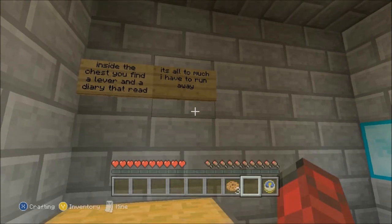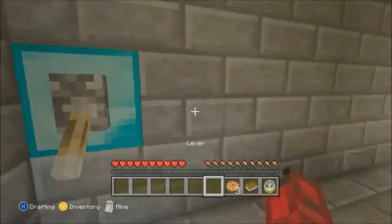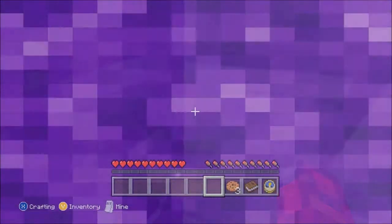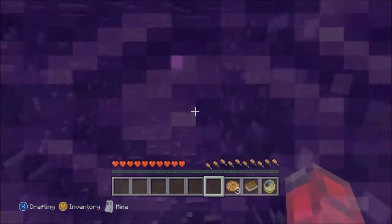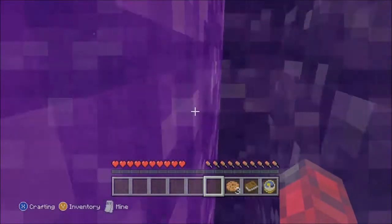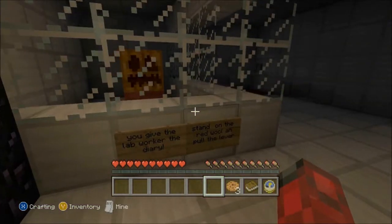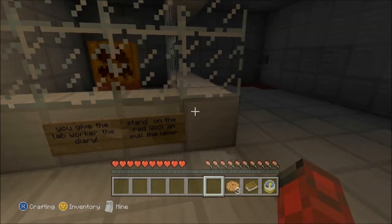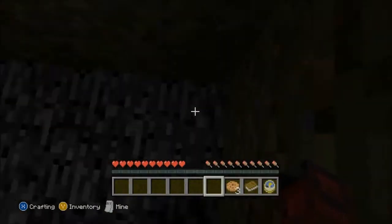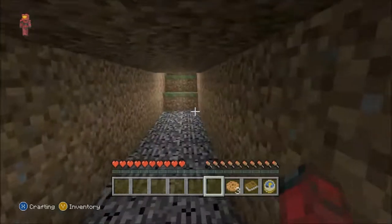Inside the chest you find a lever and a diary that reads: 'It's all too much, I have to run away.' I'm going to play on peaceful - that's usually what you do on adventure maps, even though some of them you don't, like the SpongeBob adventure map. But this is a Christmas map. I think part of it is parkour. The sign says 'You gave the lab worker the diary - stand on the red wool and pull the lever.' There are zombies and creepers everywhere.